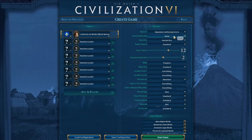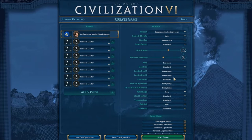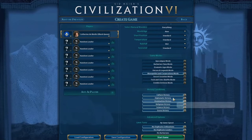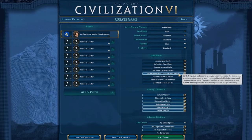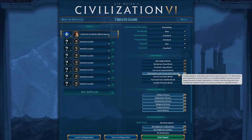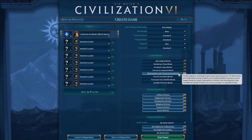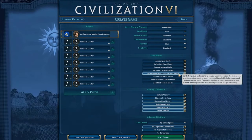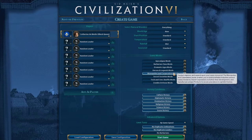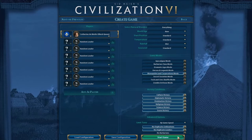The settings are simple: deity, Pangaea, abundant resources, new world age, wet rainfall, and we're going to play with monopolies and corporations. This is likely to be yet another culture victory, probably done primarily with big boosts from monopolies, but we'll see how it goes. Let's hop in.